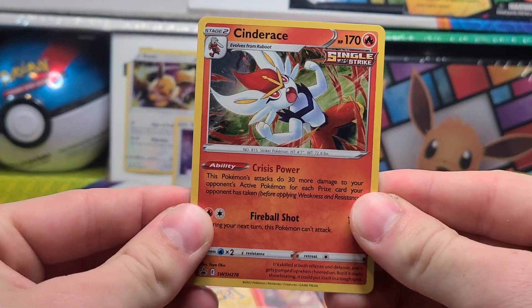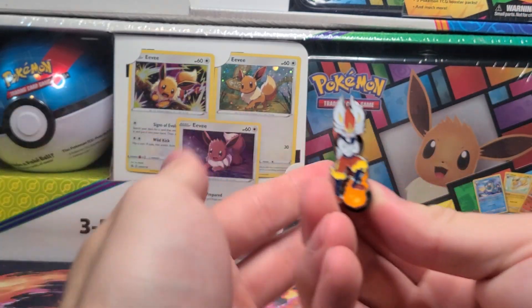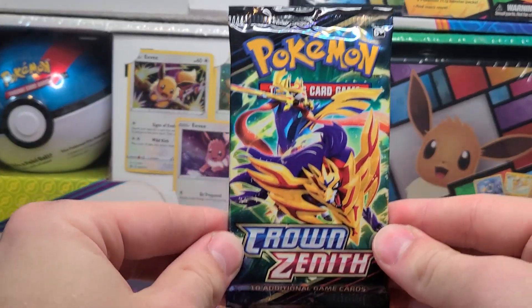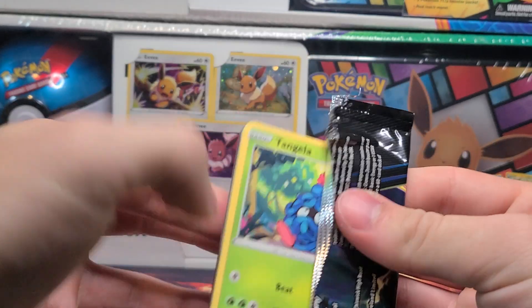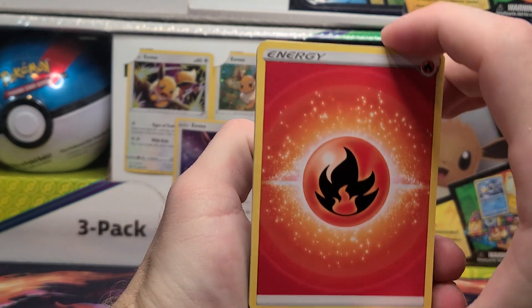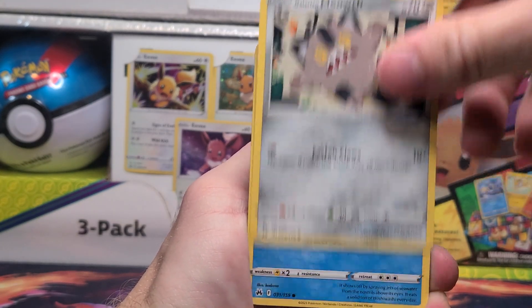We've got our Cinderace promo, 278, first of all — very nice galaxy foil. We have our coin of that starter Pokémon, a very skinny one compared to the other ones. And here are the booster packs with the code card. You guys all know Crown Zenith, no introduction needed — very excellent set to end off the Sword and Shield era, very fun set to open. Let's see what we can get and if I can cross off any more cards from the binder set I am doing. Still missing quite a few reverses as well.